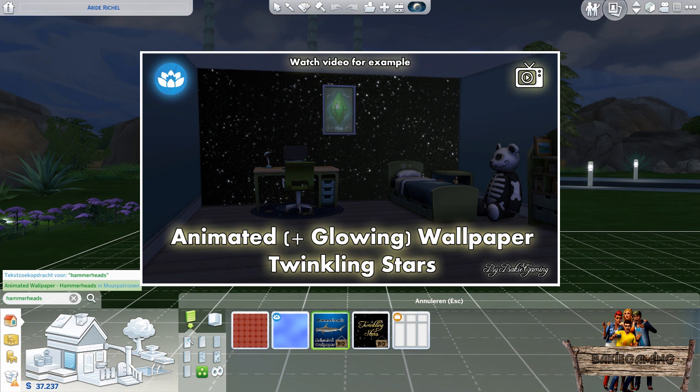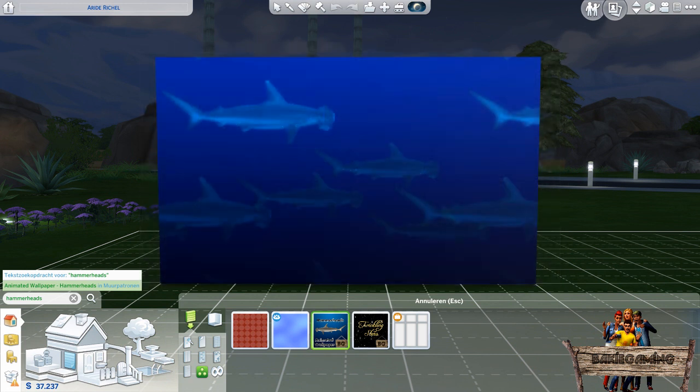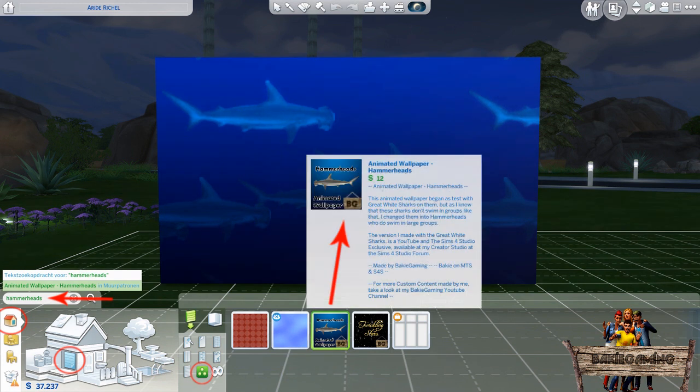Before showing you how it differs from the twinkling stars wallpaper, let me first show you how to find it in game. First go to build mode, then click the wallpapers and after that go to the misc section. Search for the hammerheads thumbnail with my Bagus Gaming icon in the lower right corner.